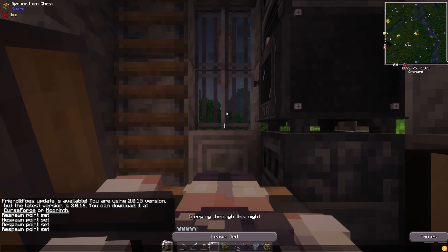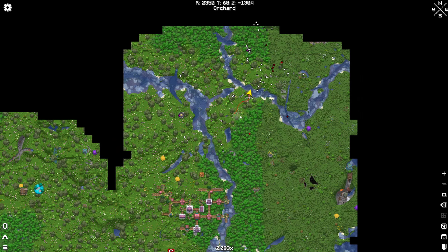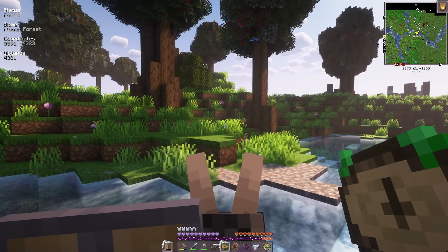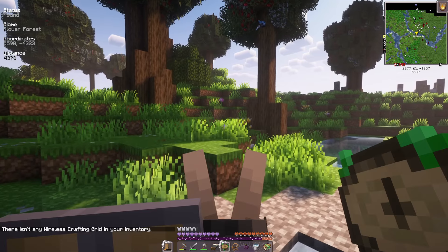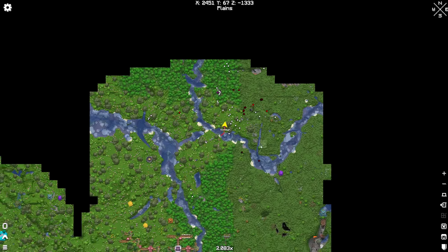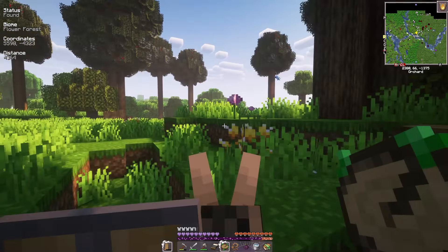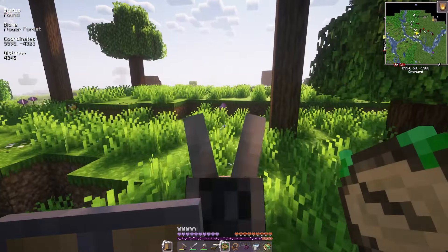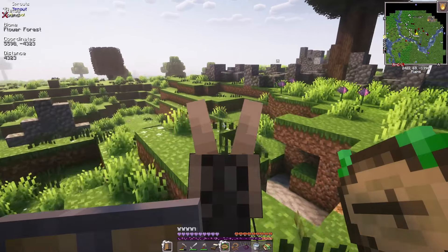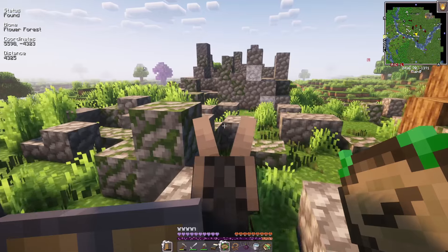There's also a brewing stand. Yes, nether wart! I'm surprised there was no achievement for that. I have no clue where I put my bed, but it's fine — I'll just use this villager's bed since it's turning nighttime now. There are so many interesting things and structures here. I'm just gonna try my best to avoid them because right now I'm hunting for a flower forest, but if there's anything really interesting I'll stop by.